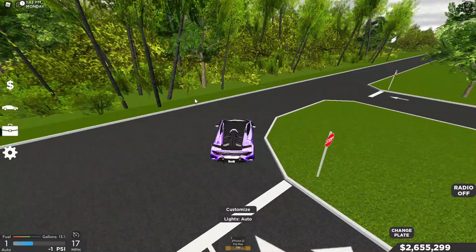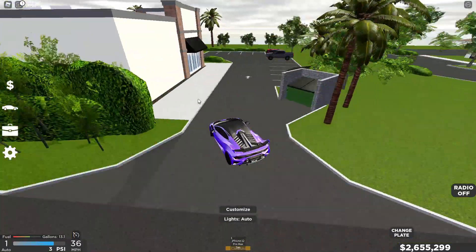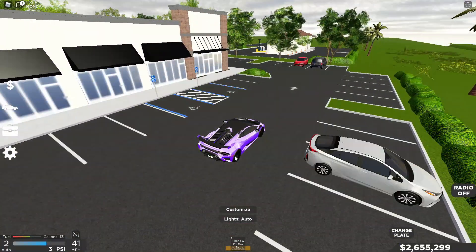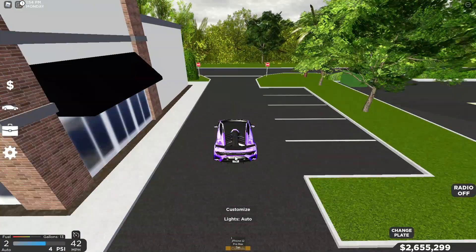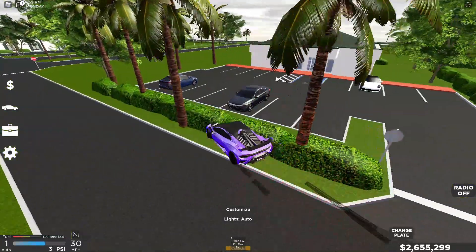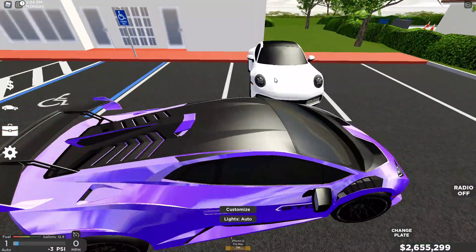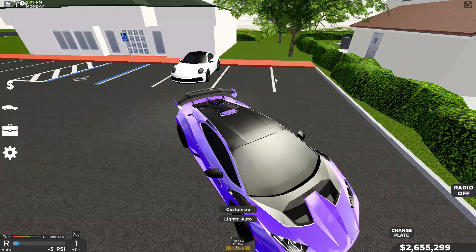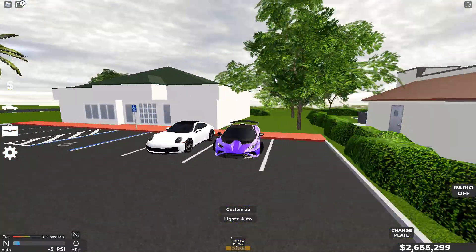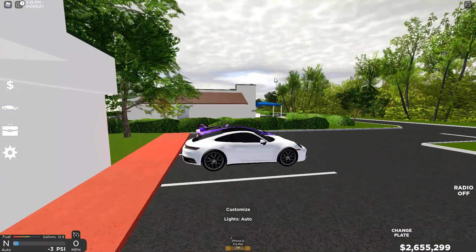Another feature — I'm not sure when they added this — but they've got all these cars parked up on the sides, which is really cool. Every once in a while you'll see a Porsche, and yep, there's one right there. The parked cars are lower quality than the actual driveable car, just to reduce lag, but if you ever have a car meet it'd be pretty dope to post up next to one of these because they look really clean.